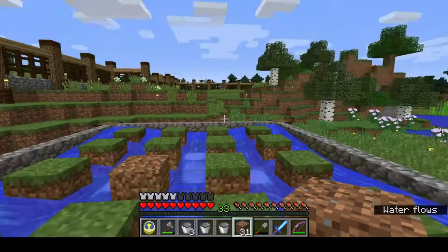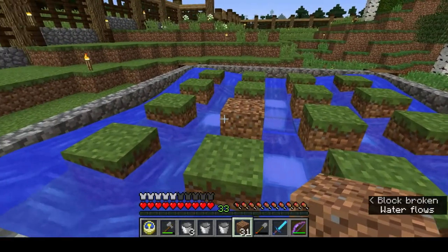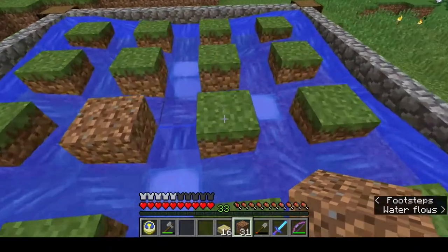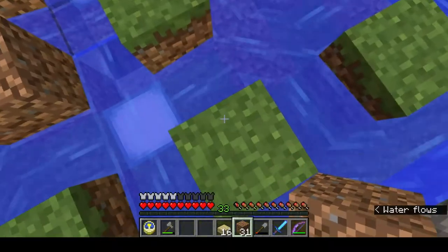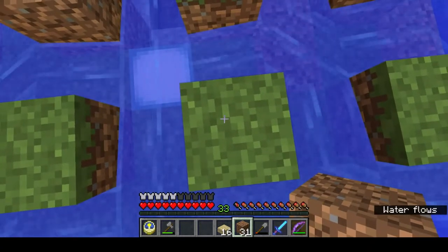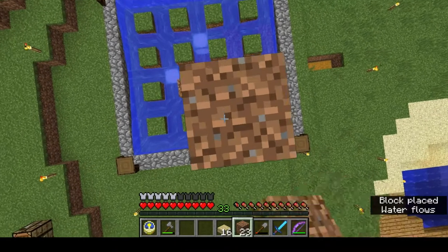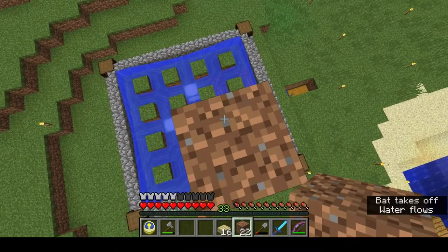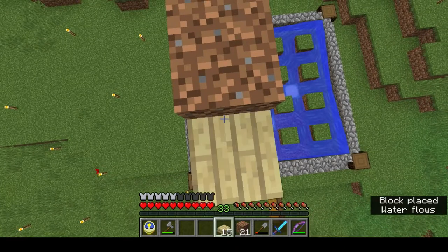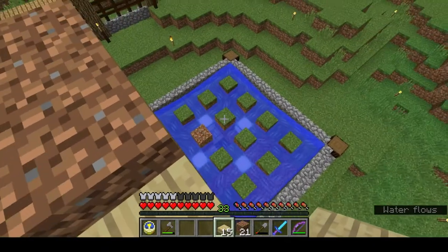That is the basis of the farm. The next thing we have to do is put a roof on it, because otherwise there's nothing to stop our oak trees growing into giant oak trees, which would be a real pain to harvest. We need the roof to be nine blocks above the level where we're going to plant our saplings. So I'm going to nerd-pole up nine — one, two, three, four, five, six, seven, eight, nine. This is where we want our roof to be. I'm going to crouch out and place, then place a slab on the bottom.